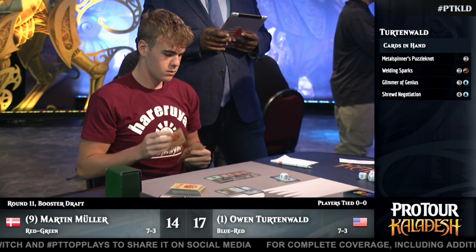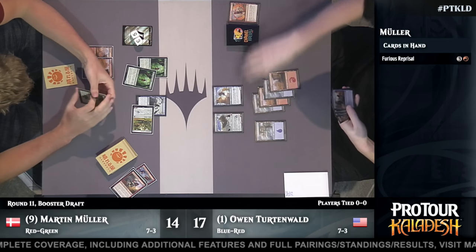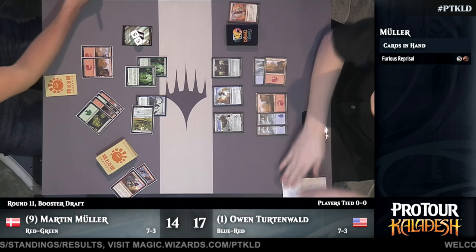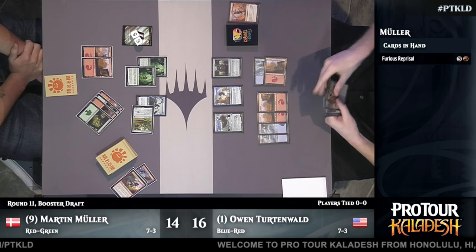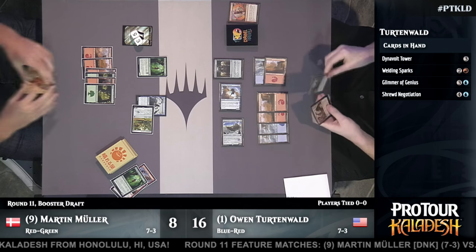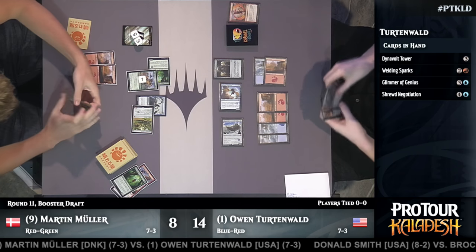The Skysovereign, with a little bit of support, might be the best rare in the format — an absolute windmill slam in any deck. Sage of Shaler's Claim comes along with a friend, giving Muller eight energy, but each of those creatures is going to find themselves in trouble. Owen starts with a Metalspinner's Puzzleknot to draw a card. Even though he's not heavily using black mana, just filtering through makes sense when you have bombs like Skysovereign to find. Unless Muller can answer the Skysovereign, this game is going to be over in a hurry. Muller does have a Welding Sparks in hand, but he's left his one copy of Appetite for the Unnatural in his sideboard — that won't be an out for him this game.